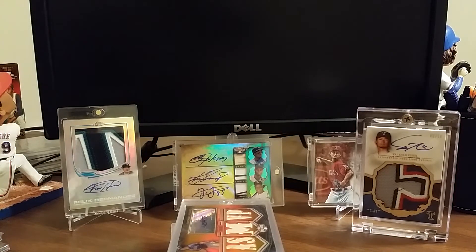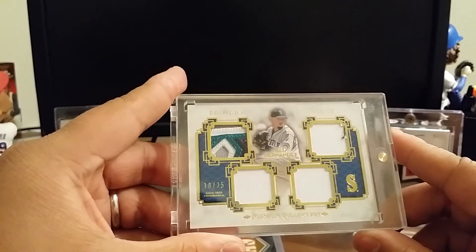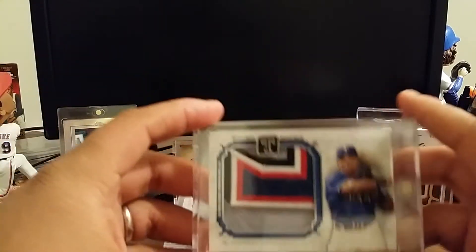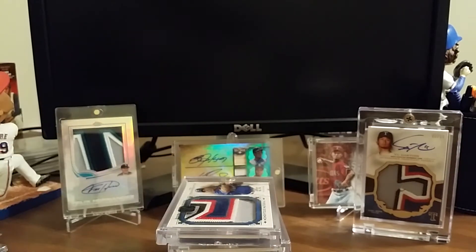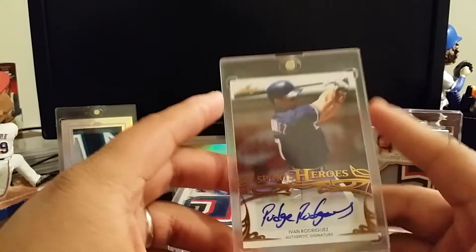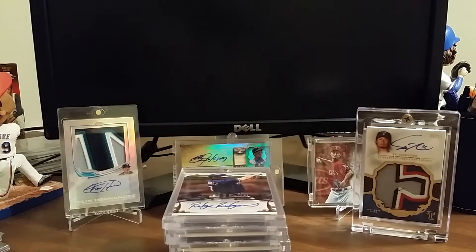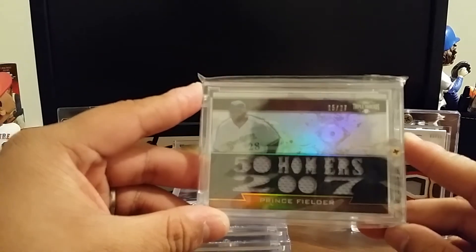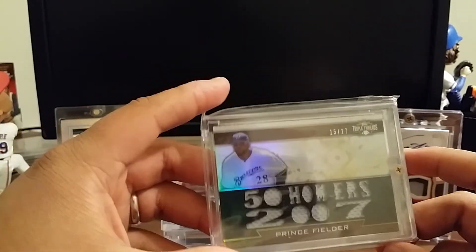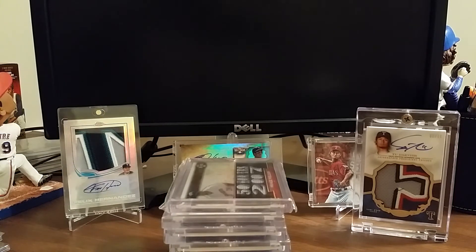From 2014 Tribute, King Felix numbered out of 25, triple jersey patch, gold out of 25. From 2014 Museum Collection, Beltré 5 of 5 — you guys just saw some of these in my top card video, just seeing what's out there. From 2013 Leaf Sports Heroes, Pudge Rodriguez — and yes he did sign it, Pudge Rodriguez not Ivan Rodriguez, so that's pretty cool. From 2011 Triple Threads, Prince Fielder 15 of 27. He may be going on the DL — herniated disc in his neck — so his consecutive game streak has been stopped.